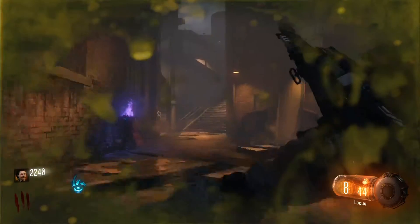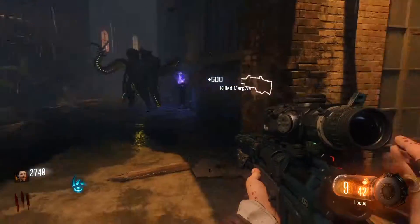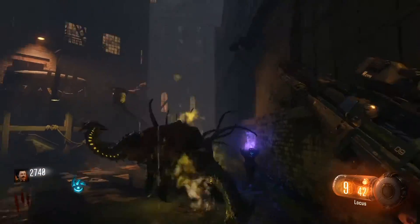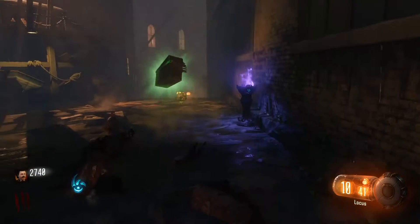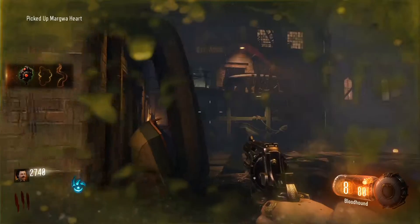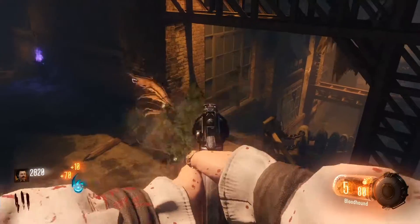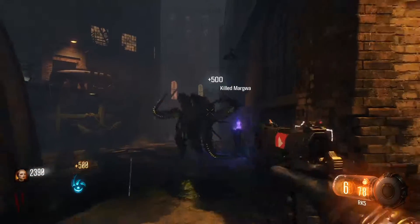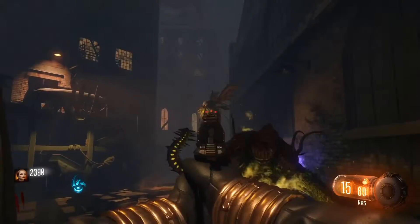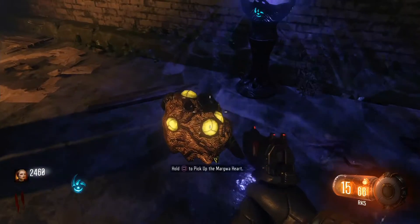Now, there are three items you're going to need to be able to build this Apothecan Servant. The first is a Margwa heart, which you obtain by killing your very first Margwa. This Margwa usually will come after you do your second ritual — that's usually when I tend to get it. I try to do Pack-a-Punch early on, but yeah, after you kill the Margwa, just go to where it died and pick up the heart.